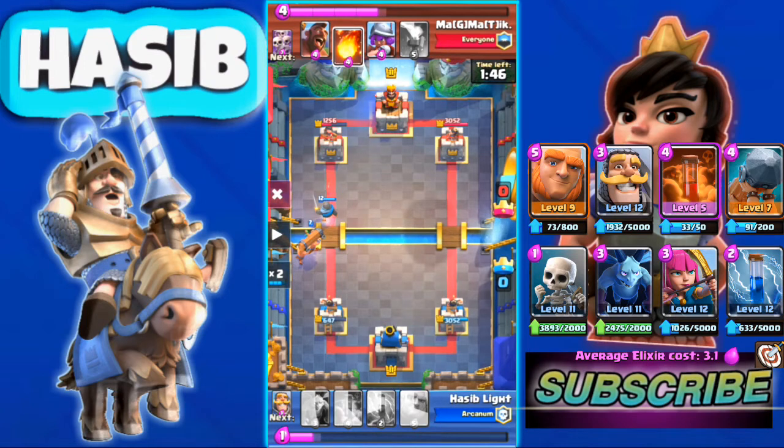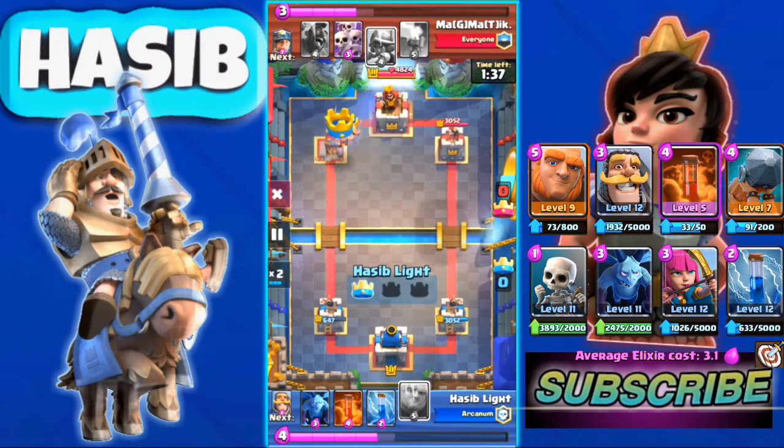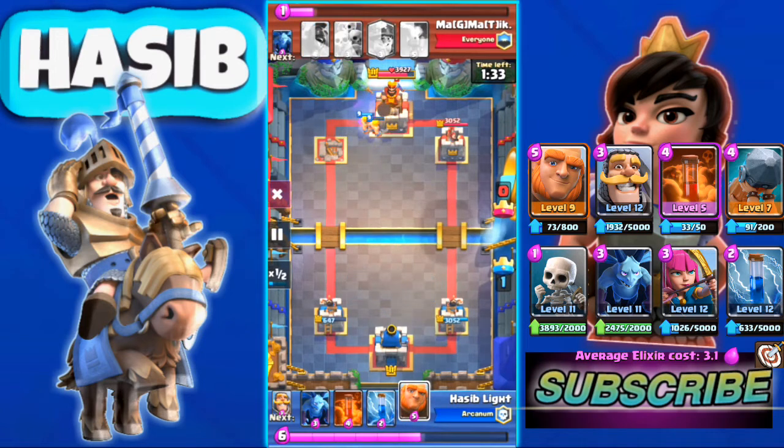Now we can use our Battle Ram — look at this. He used Fireball but his Fireball didn't kill our Battle Ram. The Battle Ram hits the tower and that tower is done.